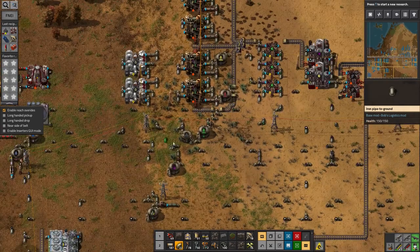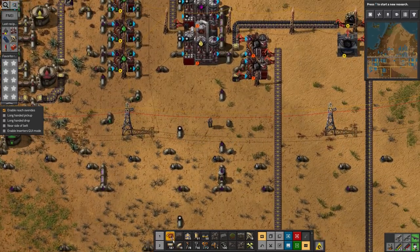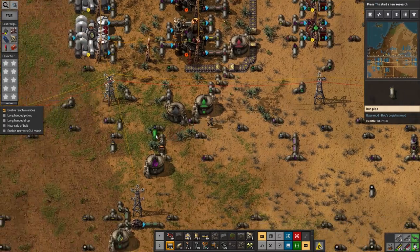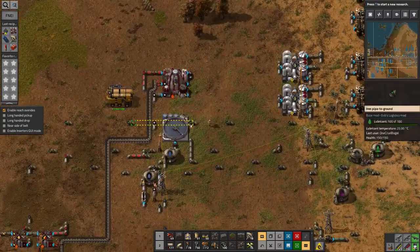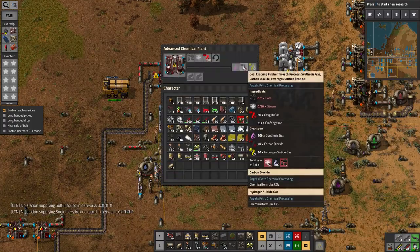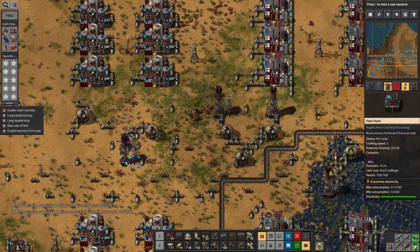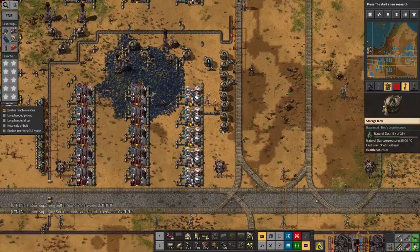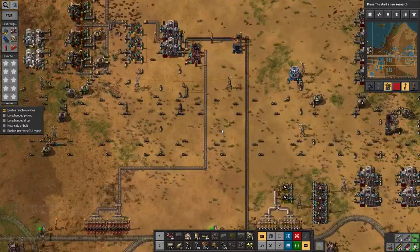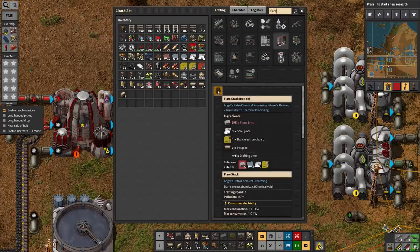I know I do use carbon dioxide somewhere, miles away where I'm doing metal smelting, but I'm not tracking it all the way down there. Okay, flare stack it is then.